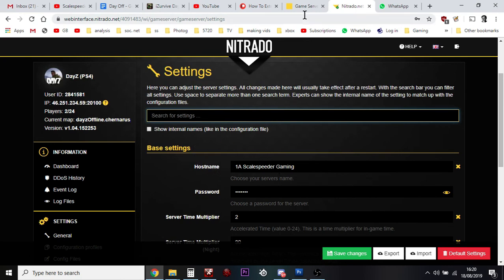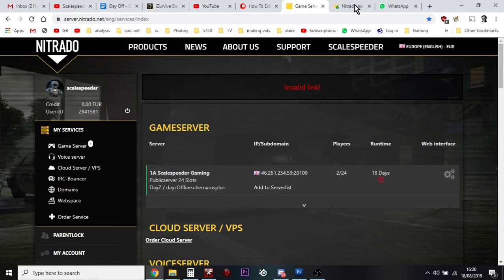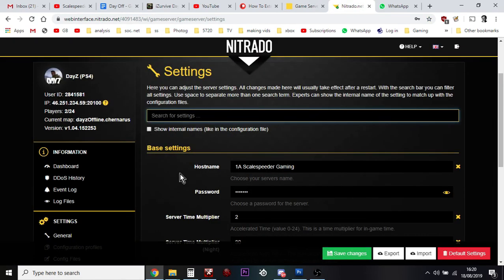So there we go — that's how you change it. Just go into your products on the Nitrado account, go into the web interface, go to General Settings, change your name, and hit Save.